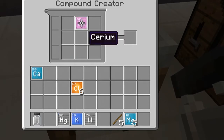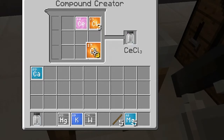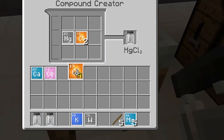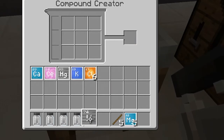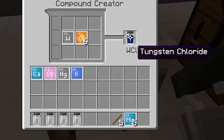Next we're going to make cerium chloride. We place cerium in here and we need three chlorine — one, two, three — and that's going to create our cerium chloride. Now we're going to take mercury and place in two chlorine, and what this is going to make is mercuric chloride. Then we're going to take potassium and we need only one chlorine this time, and this is going to create potassium chloride. Last but not least, we're going to take our tungsten and use all six chlorine, and this is going to create tungsten chloride.